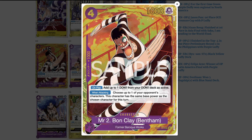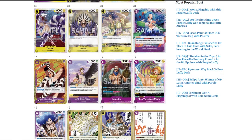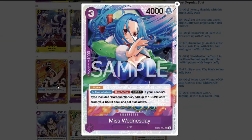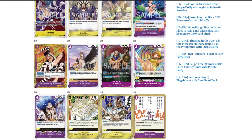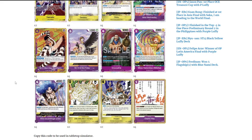You won't be able to defend Mr. 2 most likely, since he only has 1000 power after your turn ends. The only way to defend him is with Oh Come Away — your new one-cost counter. It works like Blast Breath: Don minus one, and if your leader has Baroque Works in types, choose one of your characters and change the attack target to the selected character. So after getting your value with Mr. 2, if the enemy attacks your rested Mr. 2, you activate Oh Come Away, target Miss Wednesday, ramp twice, and protect your Mr. 2.